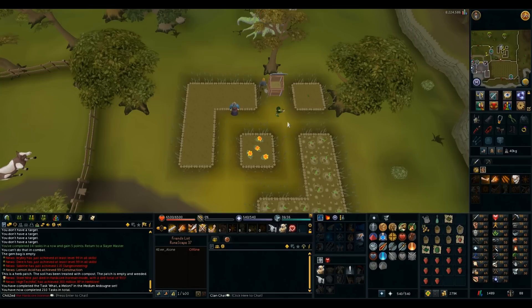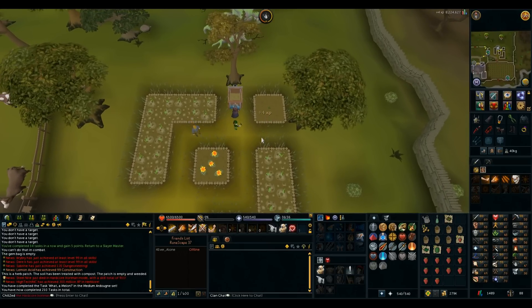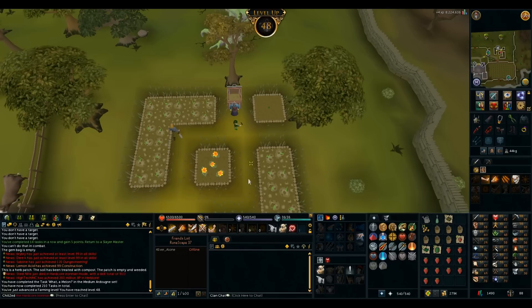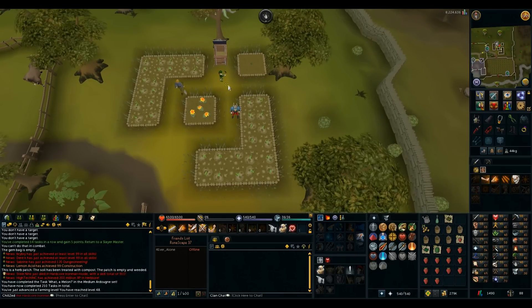It turns out I need 54 farming to plant things in order to catch the common Jadinkos in the Herblore Habitat. I also need 49 farming for Fairytale Part 2 and 54 farming for Fairytale Part 3, which gives me a magic watering can. So I'm going to be focusing on farming to get up to 54.